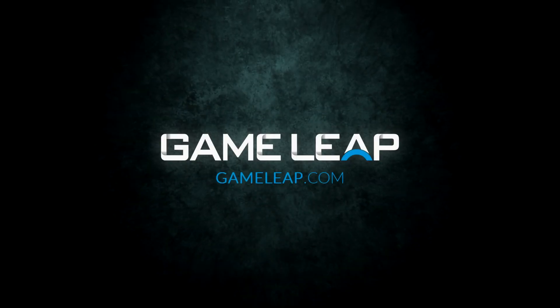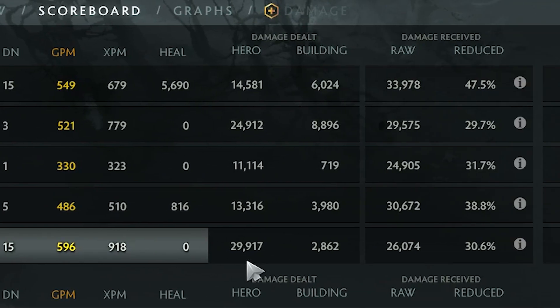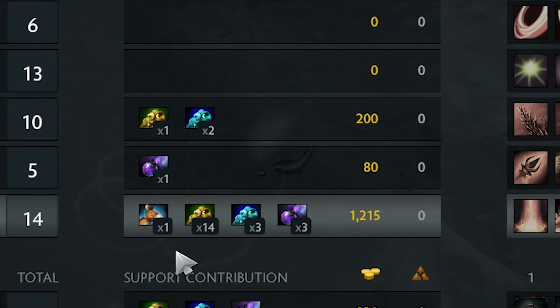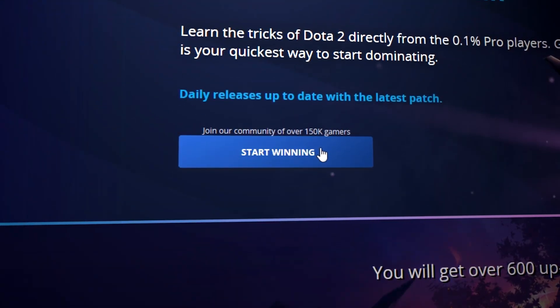In this game I'm going to show you how as a position 5 hard support you can have the highest GPM, the highest hero damage, all while buying the wards. It is possible and we're going to figure out how to do it in this video today — your team does not deserve your support, holy crap, do they need it.